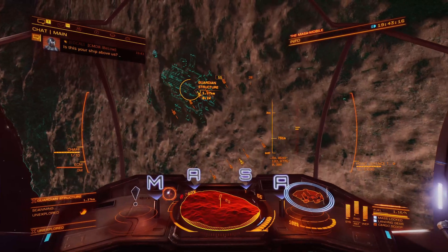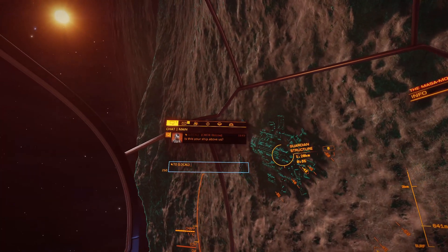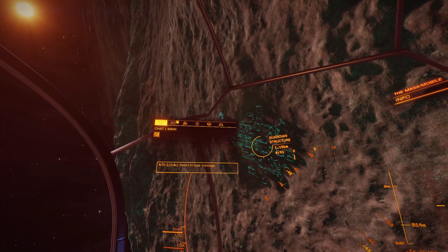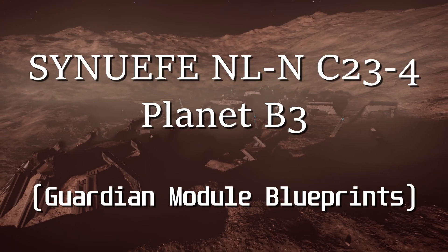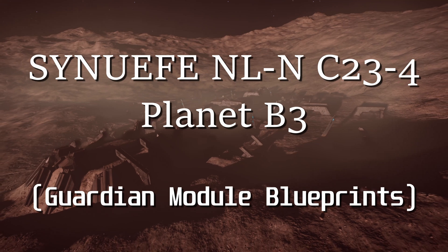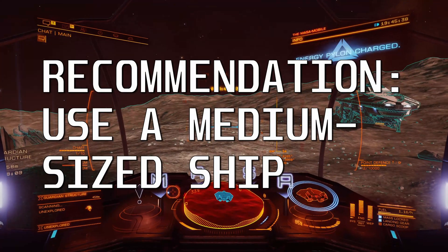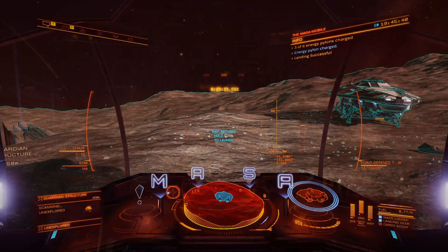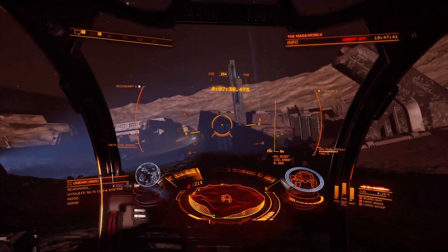The process takes a little bit of time, just like with engineering — there are materials you need to gather and some multi-jump distances to get where you need to go. I recommend you come here in a medium or small sized ship, because some of the convenient places to buy the unlock materials may only have medium sized landing pads available.